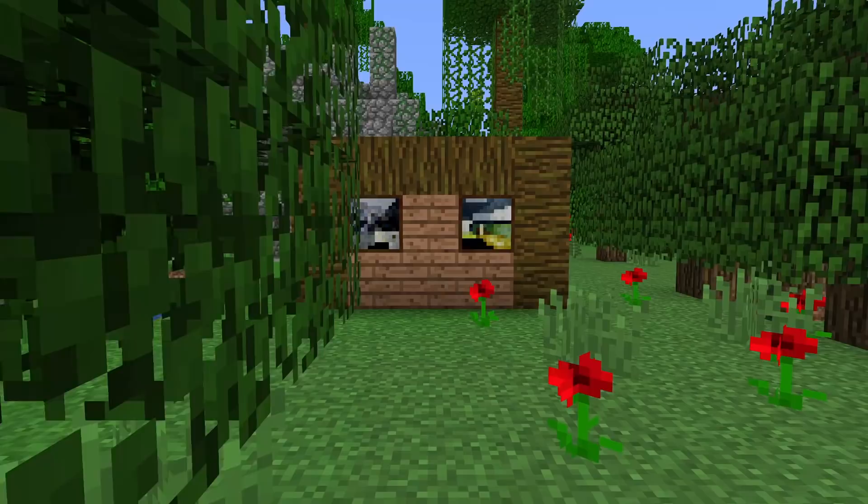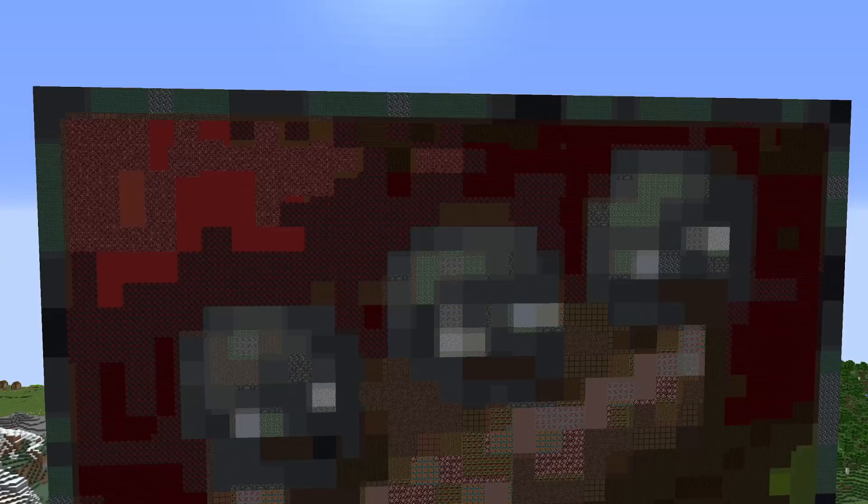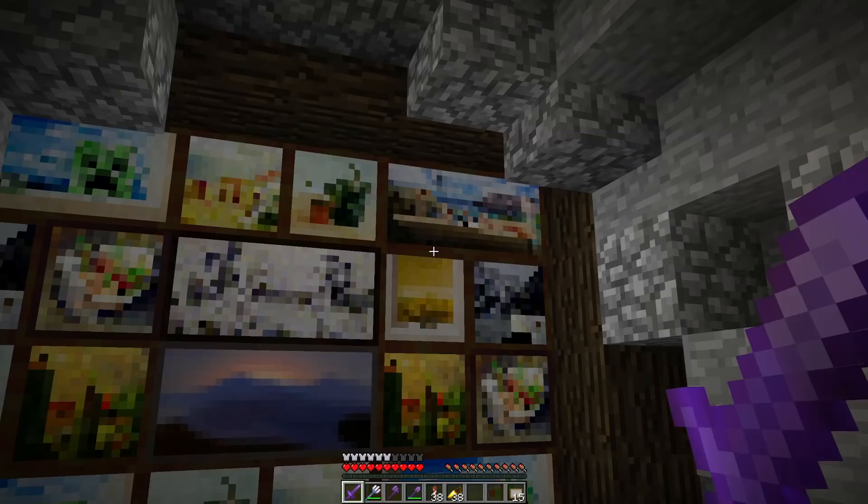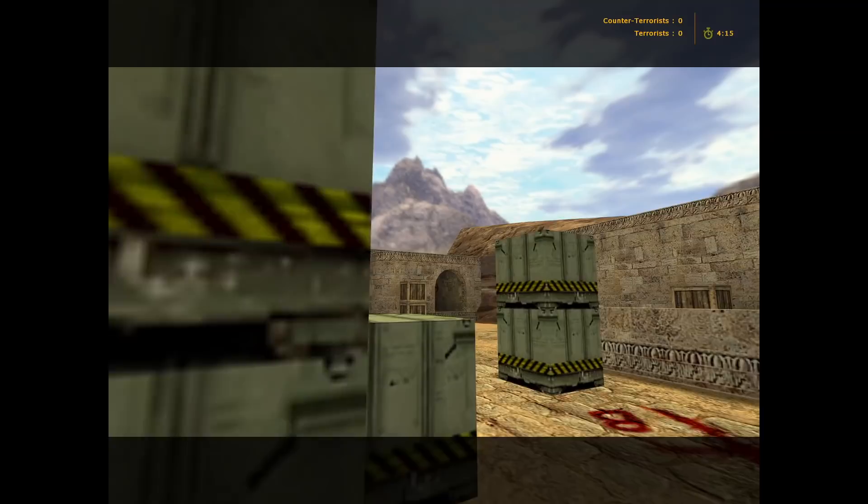That being said though, 19 of the 26 total paintings added to the game were initially added in that first Minecraft Indev version which introduced them, and since then, we've only had the addition of 7 other paintings to the game, with the last being the Wither painting in Minecraft 1.4.2, released in October of 2012. That means, for 9 years now, not a single new painting has been added to the game.